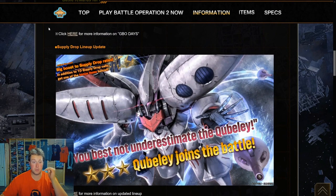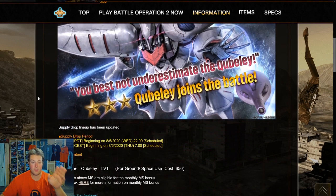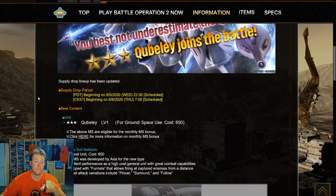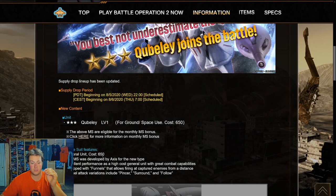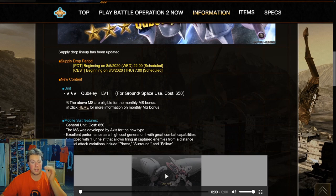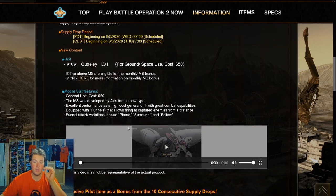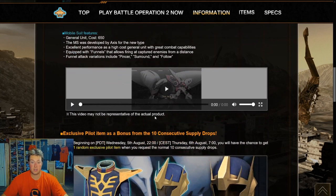What is out of the ordinary is this beautiful mobile suit — the Quebeley. It's a three-star unit, ground and space, costing 650 at level one. It's an Axis general unit with funnels. Funnel attack variations include Pincer, Surround, and Follow. The Follow variation is new and I'm very interested in that, so let's jump right in and take a look.